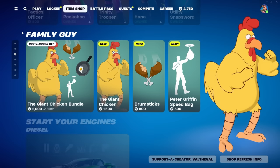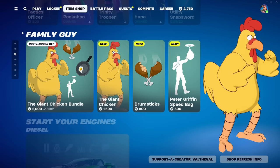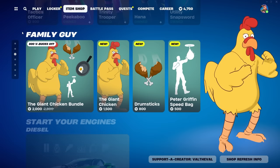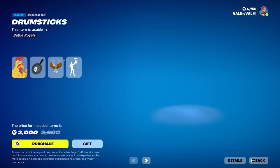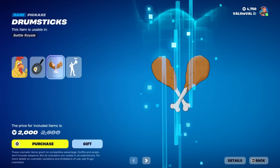Yo yo yo, what is up guys, Val the Val here with another Fortnite video. Today we're gonna be taking a look at another Family Guy skin. This is not what I expected — I was thinking maybe Lois or Quagmire, but they gave us the Giant Chicken! Chicken versus Peter is actually going to be a reality, and I love Fortnite for this. This looks incredible, look at the size of this dude — that tail is enormous.